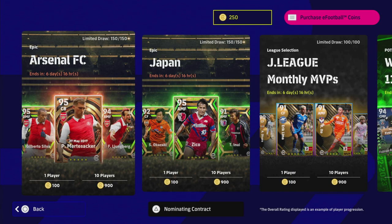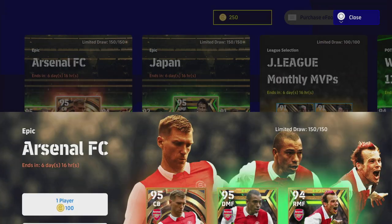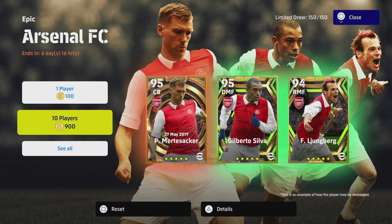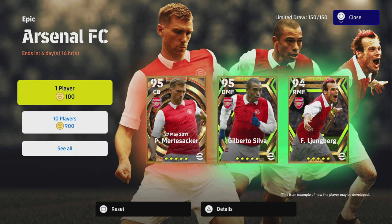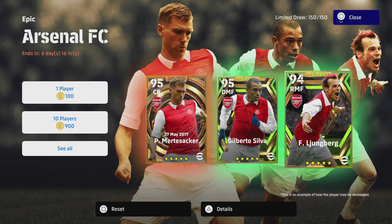Welcome back to the channel — we are kicking off Season 5 with the first player pack reviews. We have got the Arsenal Legend Pack. Anyone new to the game looking to get these: there are 150 players in this box. You can open a 10-pack of players which costs 900 coins — you get one free compared to opening 10 individual ones, so it's 100 coins per pack or 10 players for 900 coins.